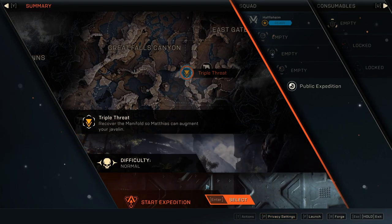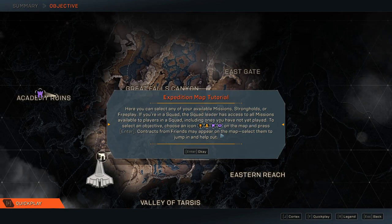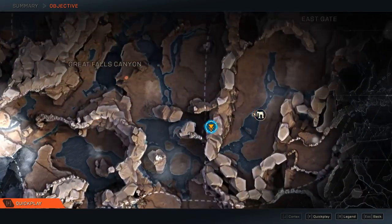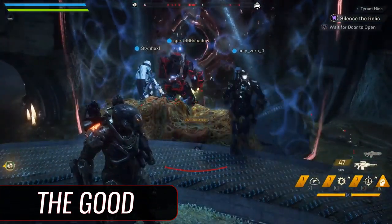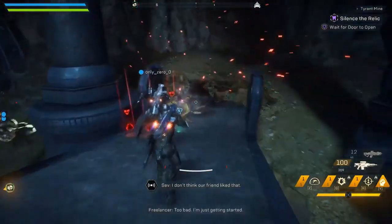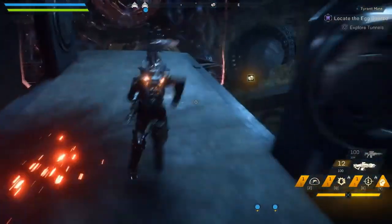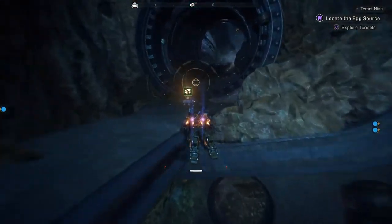Now all these issues aside, let's talk about the good stuff and where I've had the most fun in Anthem. Firstly, the gameplay — moving around in your Javelin for exploration, combat, and flying is tons of fun. Across all three game modes, BioWare advises setting matchmaking to public so you can play with others, and I concur. The Stronghold in this demo was by far the best time I've had, and it ensures you utilize everything — all your weaponry and synergy with other archetypes.